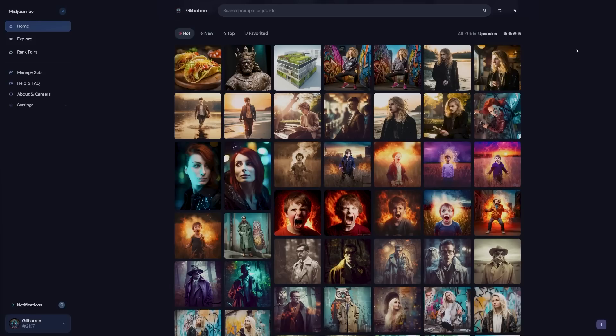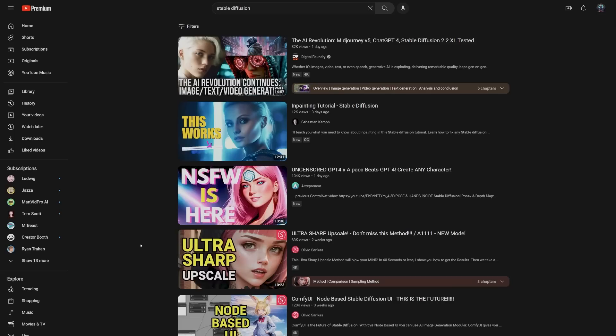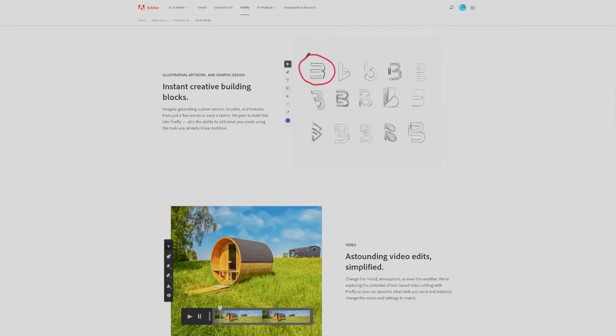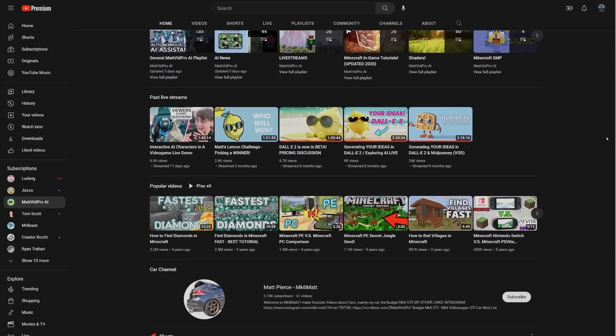Number three: this landscape is constantly evolving. Mid Journey has been the best source of image generation basically since it came out, but if you want to be using these tools to create the best possible images, you need to stay aware of how AI is changing. Stable Diffusion has really cool developments all the time. There are free models popping up seemingly every week — Microsoft Designer, Adobe Firefly — there is a lot of news to cover. Now, you might think this final tip is just a cleverly disguised plug to subscribe to me, but all that news, I don't cover it. There are some great channels that do: Matt Wolf, All About AI, and Matvid Pro are all excellent at sharing timely updates about this amazing tech.